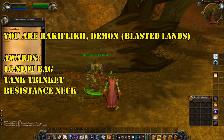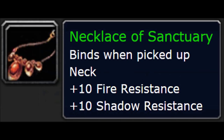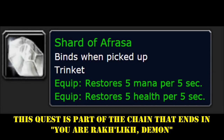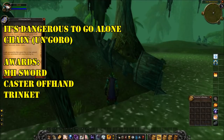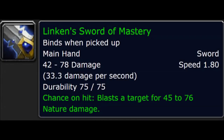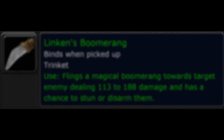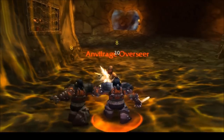You Are Raklik Demon in the Blasted Lands awards a 16-slot bag, among some other things. Heroes of Old in the Blasted Lands awards a mana per 5 trinket, so it's really good for healers. And finally, the quest It's Dangerous to Go Alone in Ungoro Crater awards a melee main hand or a caster healer off hand, as well as a trinket that everyone gets.